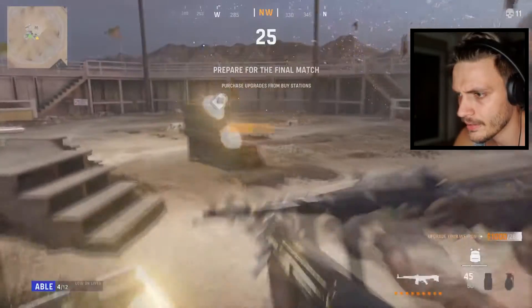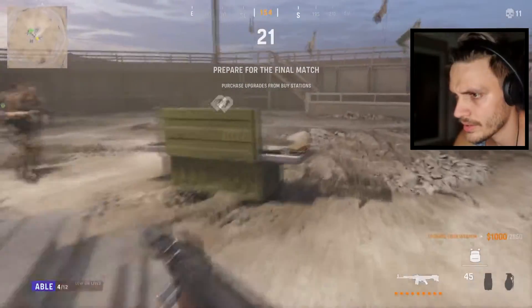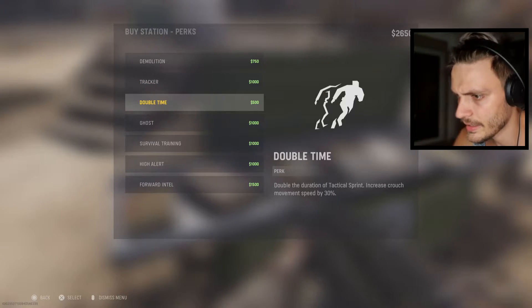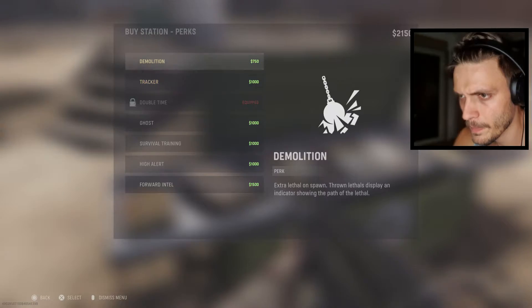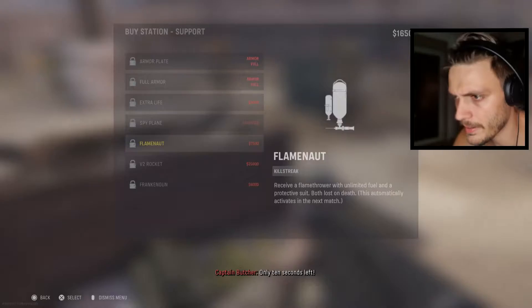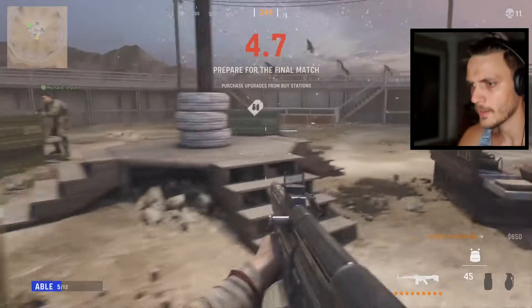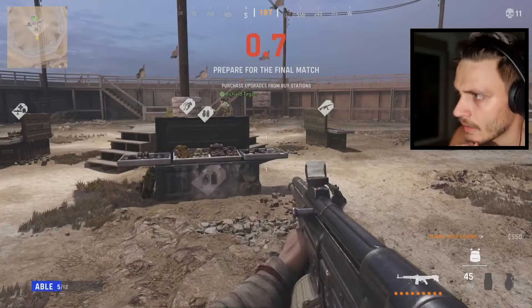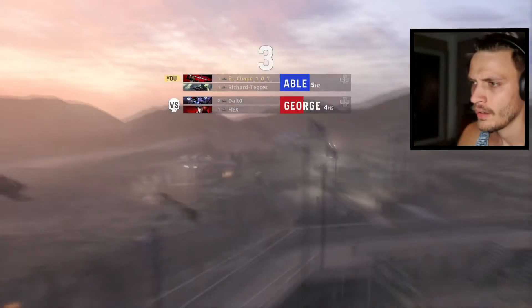Full armor. Where are the perks? Okay, Double Time — I need the extra speed. Spy Plane, let's grab Ghost as well. I was in a bit of a hurry there but I think we have a nice little kit set up.